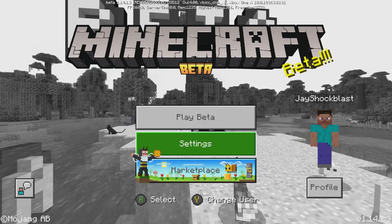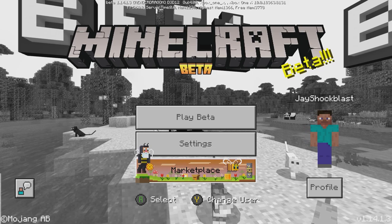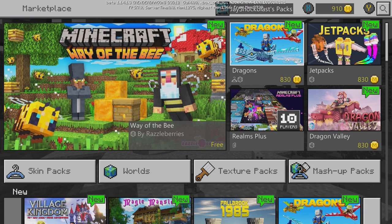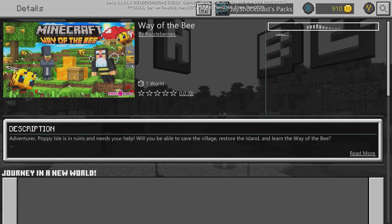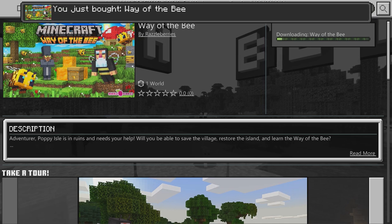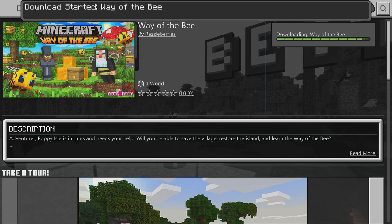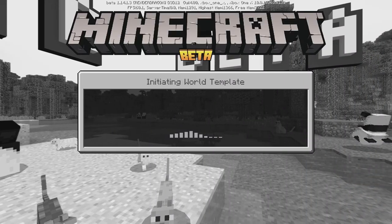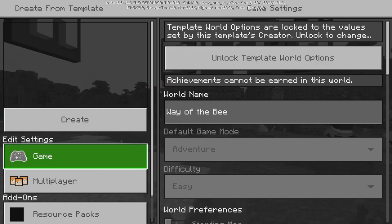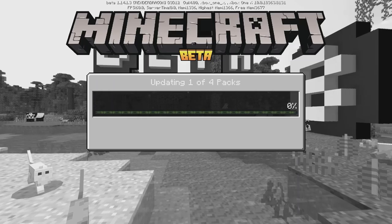What's happening everyone, Jay Shockblast here. Check it out — the marketplace is buzzing with bees. Minecraft 'Way of the Bee' is a free map that is available now that you can go ahead and download and add to your Minecraft experience. You just bought 'Way of the Bee' and it's downloading. It looks like there's gonna be a pretty quick download. We can create this world just like that. Bees are the new big thing in Minecraft at the moment and I don't understand the hype behind it, but if everybody else is excited about it then I guess I am too.